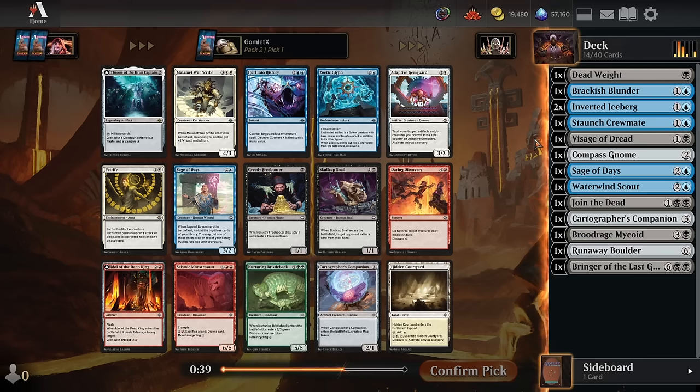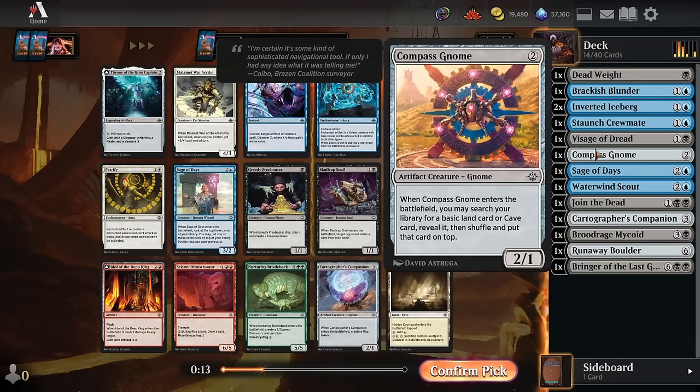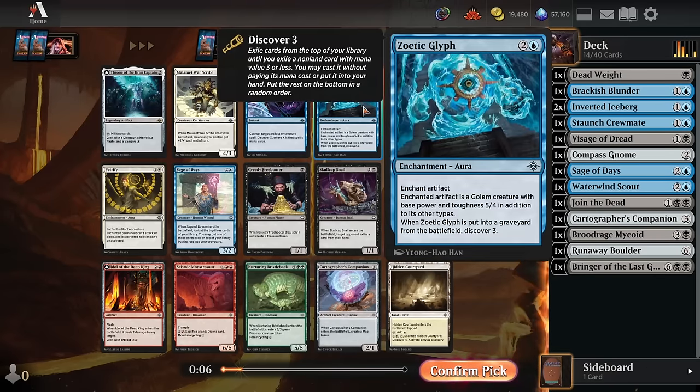Pack 2, Pick 1 — we probably have to just take Zoetic Glyph. A 3-mana 5-4 that discovers 3 when it dies is an insanely good deal, and it's not hard to get there — you just have to have an artifact on board. In this format, even though we're not blue-white or blue-red artifacts, we still have Blunder to get a map, two icebergs we could animate, a Compass Gnome we could turn into a 5-4, a map token from Waterwind Scout, maybe a Companion token as well. We already have plenty of artifacts to work with, so I'm still going to take it here.